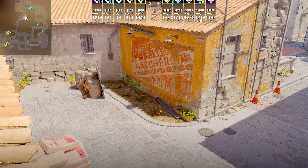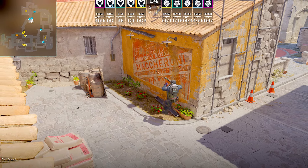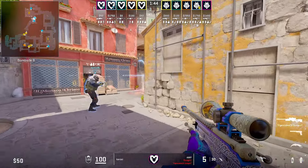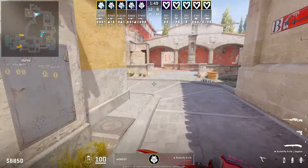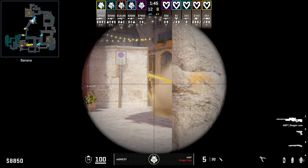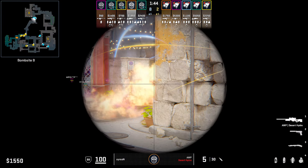Moving over to Banana, there wasn't that many crazy ideas I've seen pros go for, but the most common one I've seen is players just holding half wall, ready for any aggressive T players to make their way fast into car. In quite a few rounds, your visibility will get obscured by smokes and enemy molotovs. But it's a great peek if you want to punish fast aggressive players.